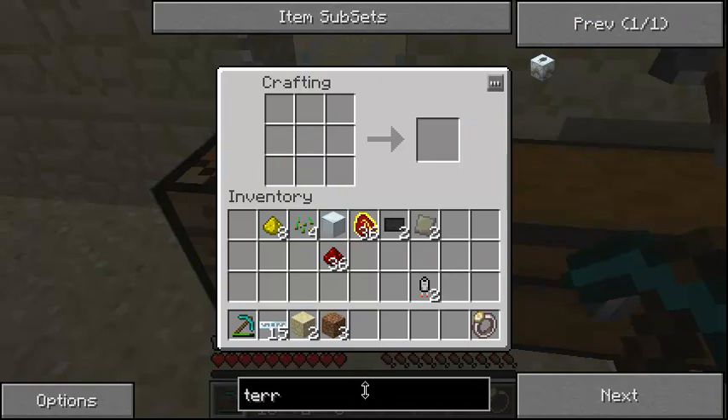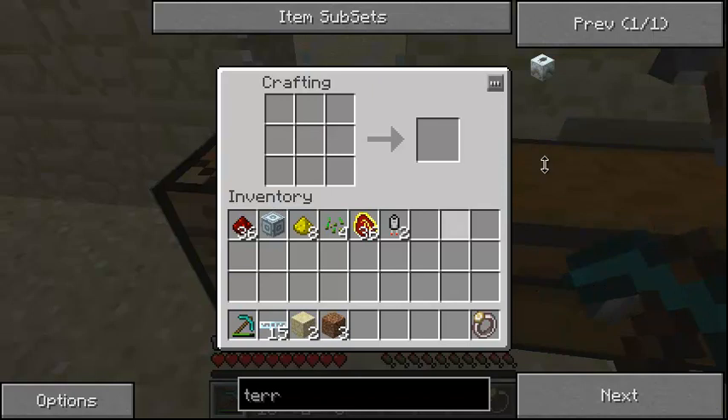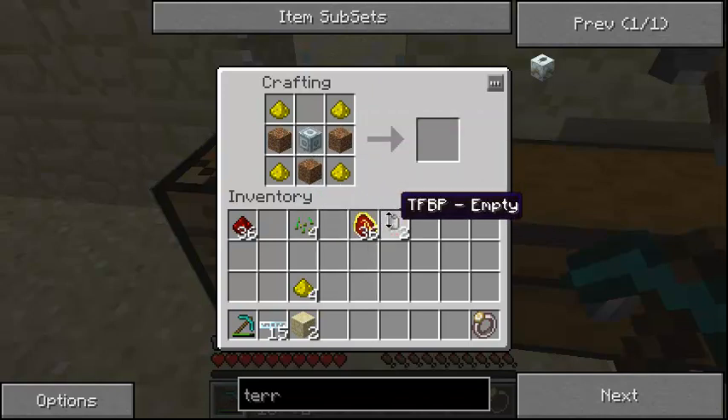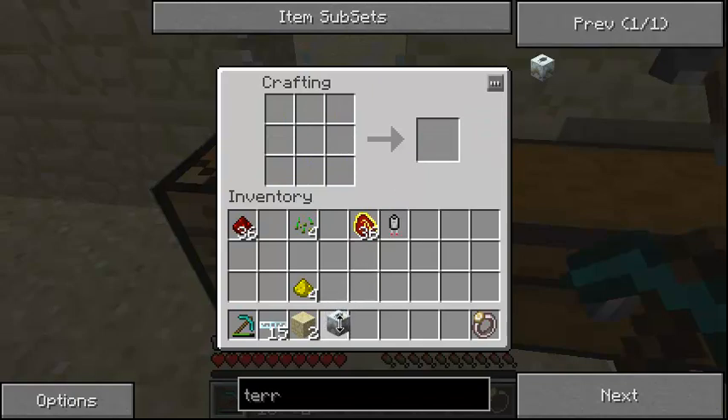We're going to be making the terraformer, but we have to tell it kind of what we want it to do. I'm just making an advanced machine block right there. It was glowstone — I knew it was glowstone in the corners, then some dirt. Even though it uses dirt, you can make it do some different stuff. You put the empty terraformer blueprint in there and you get your terraformer. We got our achievement: Changing the World, one step at a time.